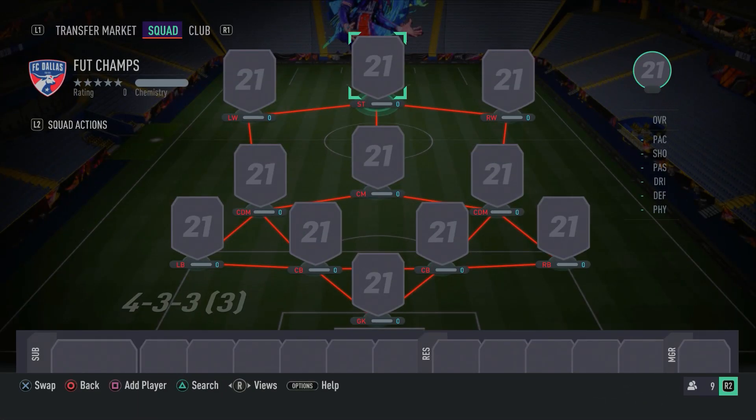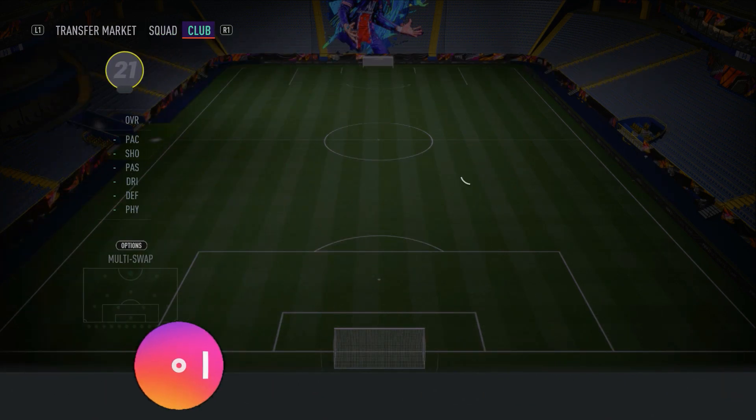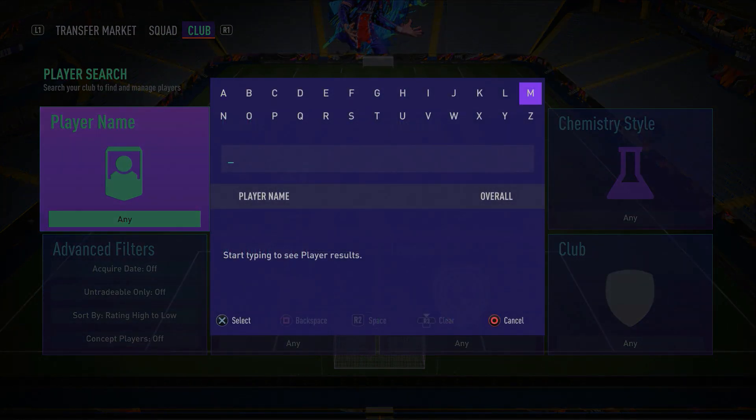As you can see on your screens right now for this insane 500k squad builder, the formation that you guys want to use is the 4-3-3 third variation. But that's just to get everyone on full chemistry. At the end of the video I will show you guys what formation to switch to in-game. With that being said, let's just get straight into it.